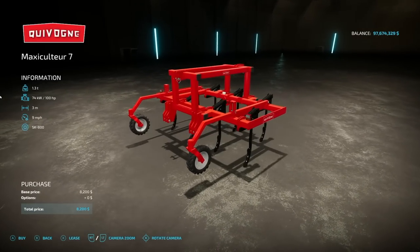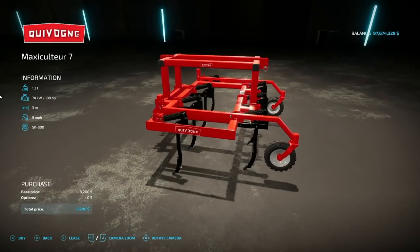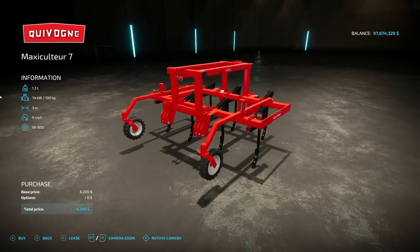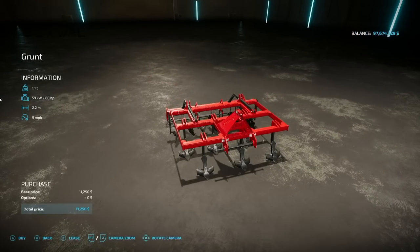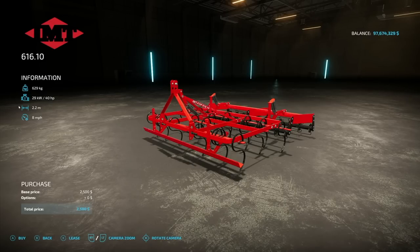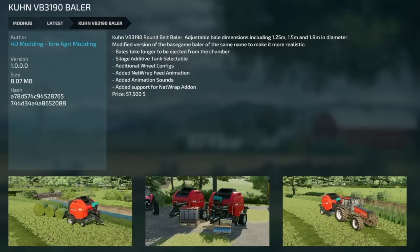Next up the Weave On Max Culture 7 — we have two versions: one for the rear and one for the front of your tractor, with an extra little hitch for front mounting. Everything else is the same: 100 horsepower, 3 meters wide, 9 mph. We also got another cultivator — the Dex Wall Grunt — 80 horsepower, 2.2 meters, 9 mph, with a very light logo at the top. And another cultivator, the IMT 616.10 — 40 horsepower, 2.2 meters at 8 mph. If you play on PC there are IMT tractors available so these should match up perfectly.